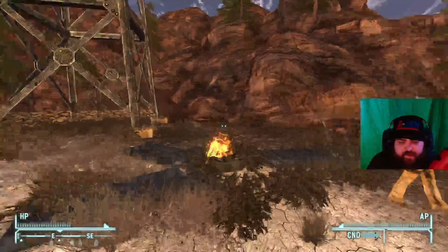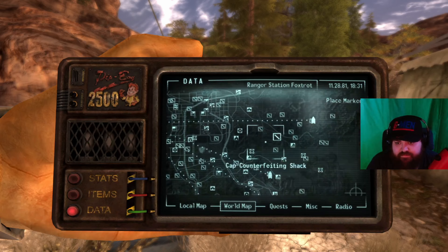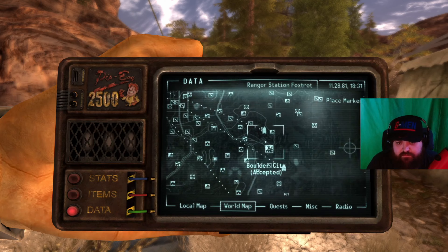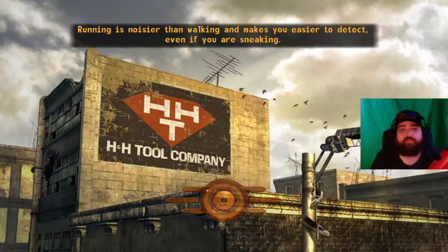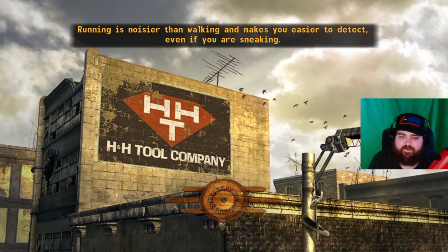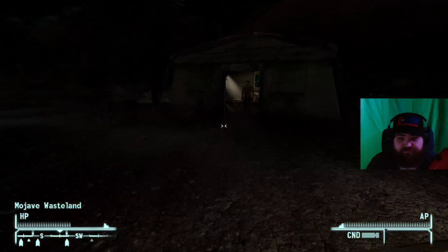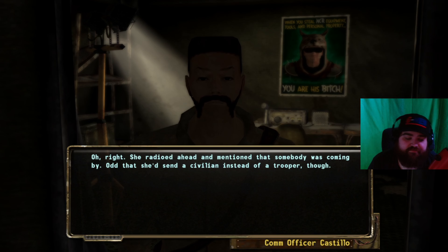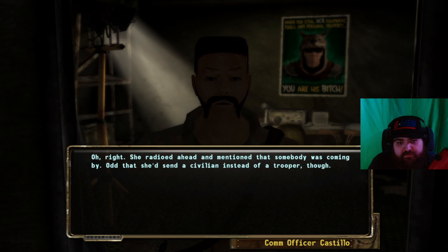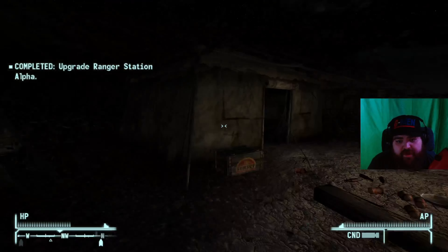That's cool — Hoover Dam map. All right, we are on to the next one. Let's get to Ranger Station Alpha; we've already discovered this one so it should be a nice quick one, and then we are already halfway done with this quest in less than six minutes. 'You're really not supposed to be here.' Yeah, I know, but you know what, I got a job to do. Okay, Alpha — let's go to the next one.